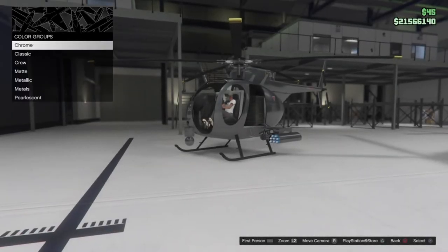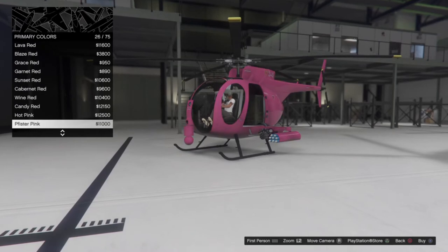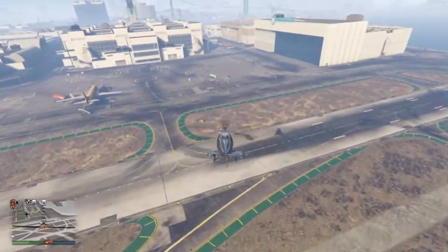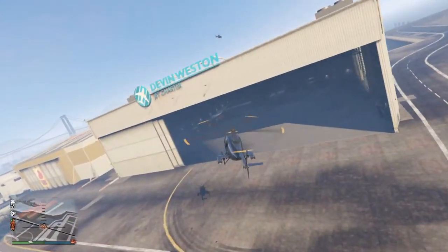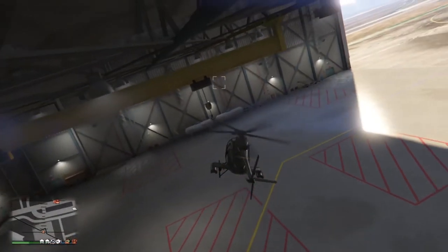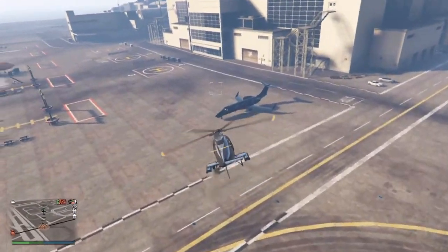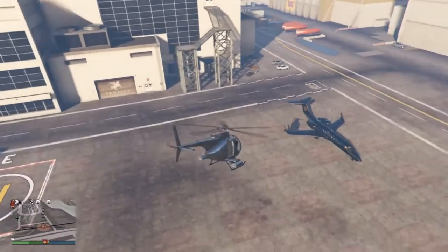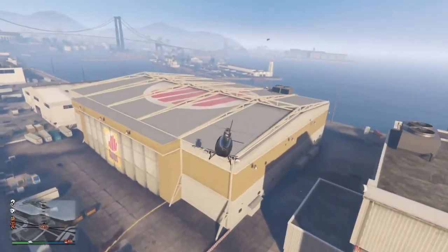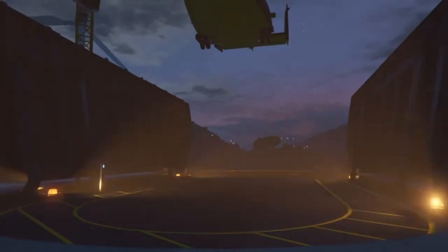At number 3 we have one of the most versatile and oldest vehicles in the game — the Buzzard. If you don't own a Buzzard already, you need to purchase one. It's one of the fastest helicopters in the game, can seat four people, and has lock-on missiles. If you're a CEO, you can call it through the interaction menu and have it spawn immediately in front of you. Whether traveling across the map, completing a heist, or taking out enemies, the Buzzard is the best choice.